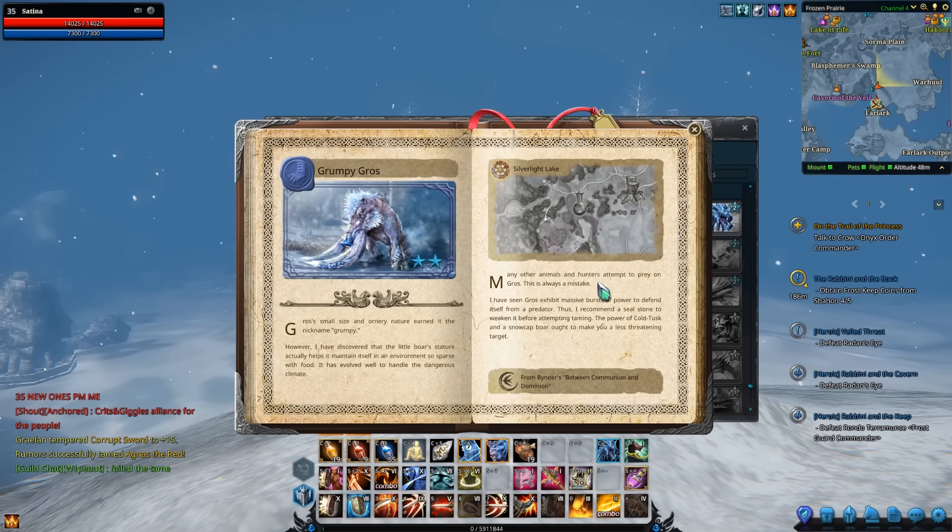He's going to be really important because when you seal him he's got some really nice stats for tanks — especially health and constitution. He's kind of like the next Cold Tusk, and in fact we're going to need some Cold Tusks just to get him. We'll need a mark, so let's see what kind we need. I recommend a seal stone to weaken it before attempting taming — the power of Cold Tusks and Snow Cap Boars ought to make you less threatening, because he exhibits massive bursts of power to defend himself.